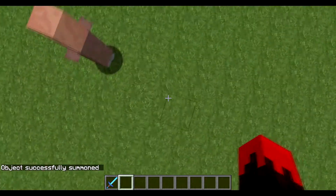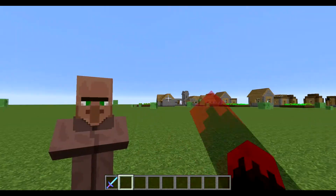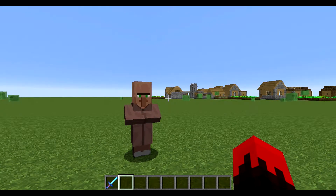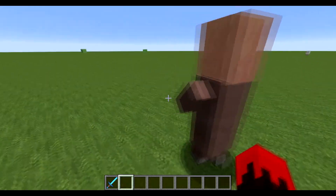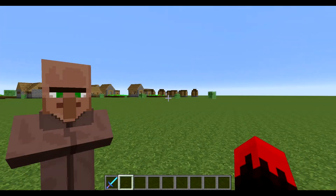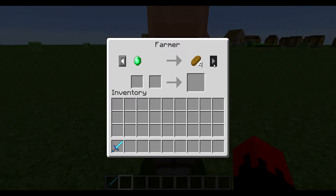The last of the ones still in the game is the Generic Villager. In 1.7 — or was it 1.6? — they added all those villager professions, and by 1.7 they removed the ability for this guy to spawn naturally. He's here, and he's apparently a farmer, even though he's generic. Strange.